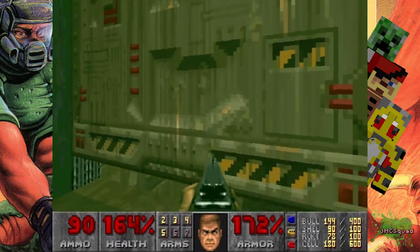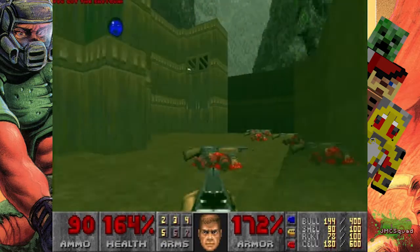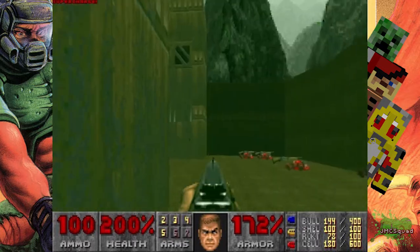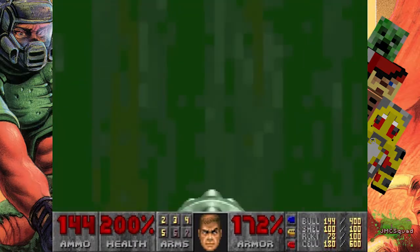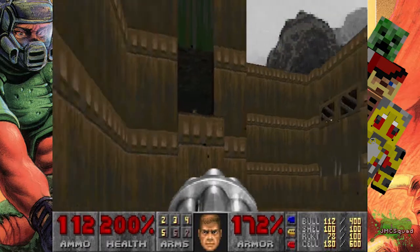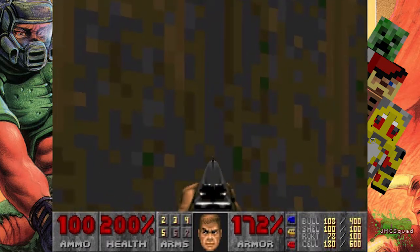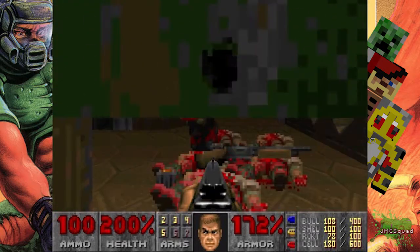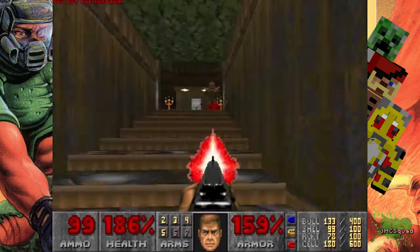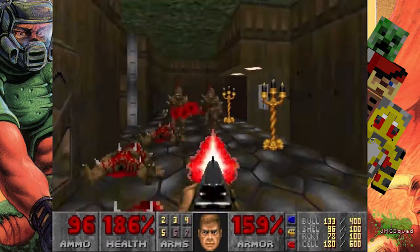This is the bit where we're going to lose a little bit of health because they're shotgun guys and there's a lot of them. There are imps in this room that you're going to be largely ineffective against for the most part, so just get what you can get. We can see a supercharge which gives us up to 100% health. This bit is quite scary — always keep watching because if you get fireballs thrown at you, you'll only hear them at the last minute.